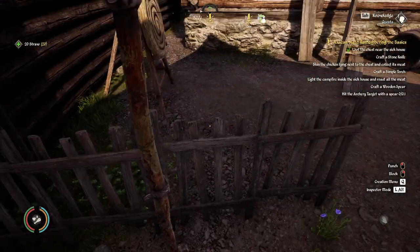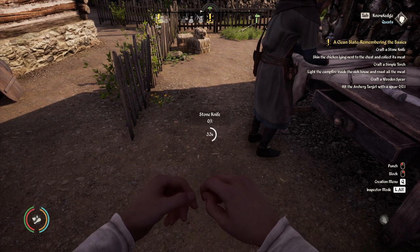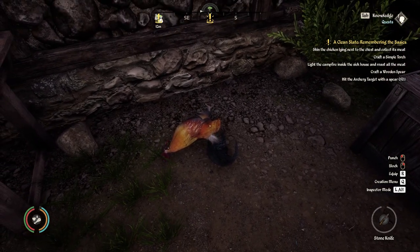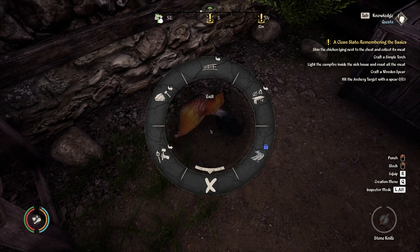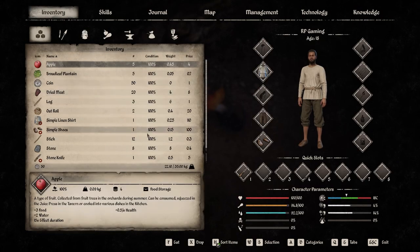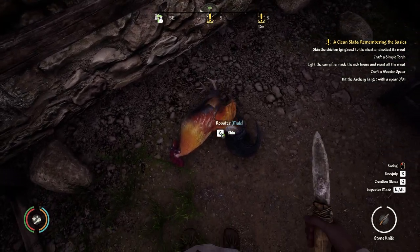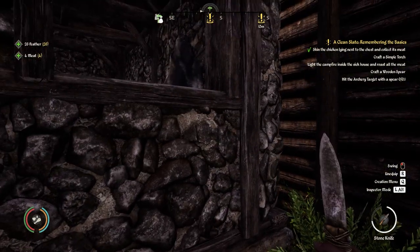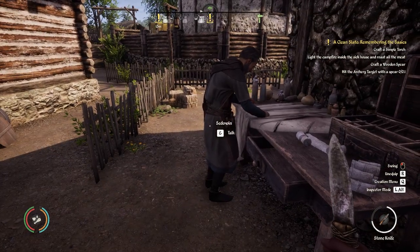Let's craft a stone knife. I've got over 250 hours in the original game - the only thing I don't know about this version is how we progress without the original storyline. Let's skin the chicken - where's my knife? Right there, number one, let's go. By the way, this is not a chicken, this is a rooster - just saying. But obviously the chicken slash rooster counts.